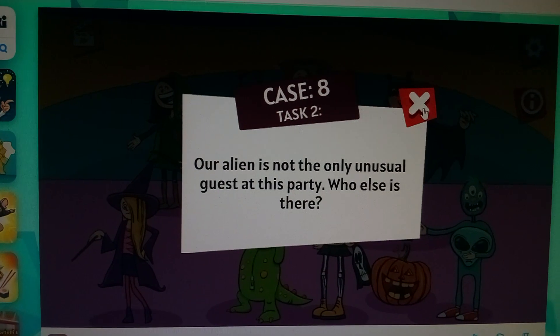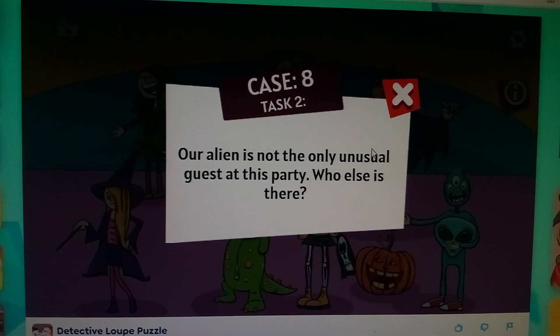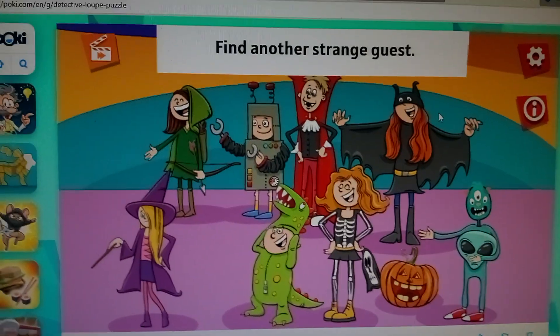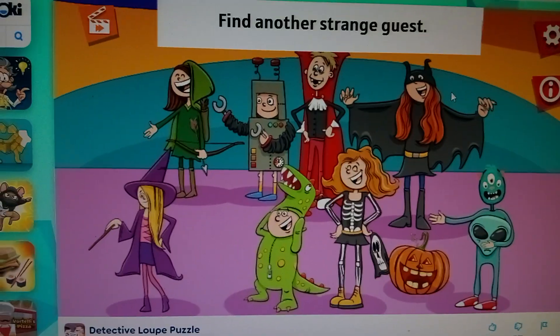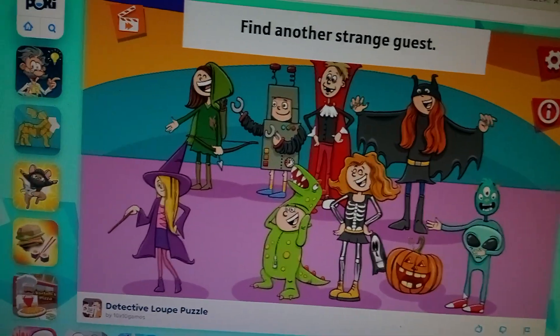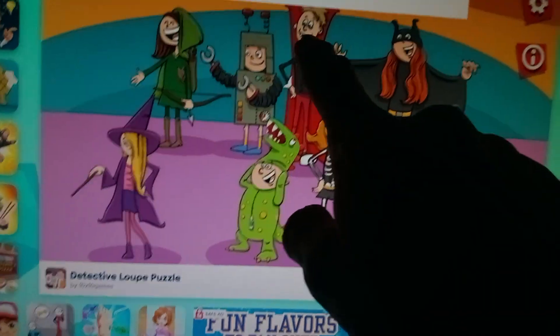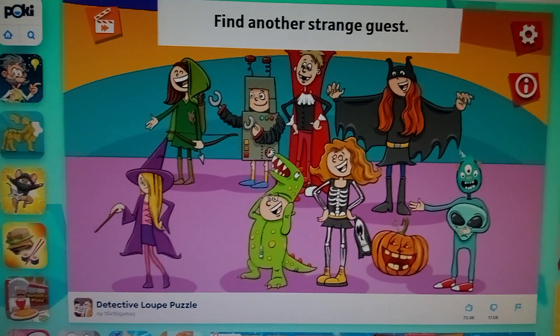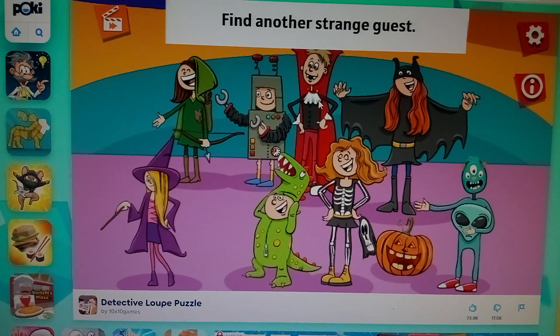Okay, Case 8, Task 2. Our alien is not the only unusual guest at this party — who else is there? Find another strange guest. Well, I'm gonna say this guy, because his teeth are sharp. Unless those were fake, I don't know. It's a costume party, so I'm just gonna make a guesstimation right here.